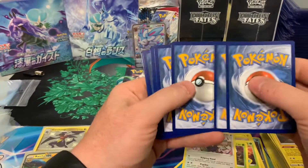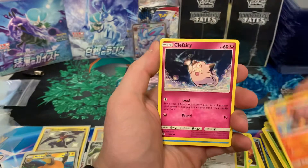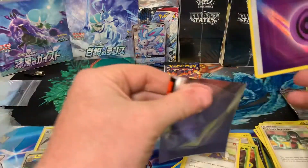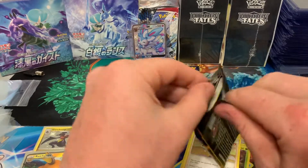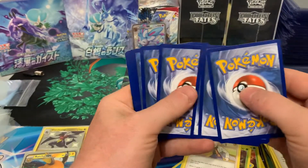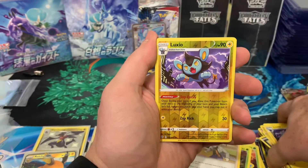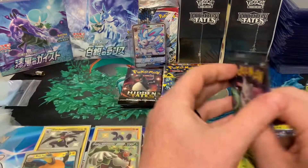Between Rillaboom V and Indeedy V in Shining Fates, that seems like the only thing I pull. It's getting very frustrating. Charmander, fairy, Psyduck, energy, Surge, Sabrina — we got a psychic energy and a Blaine. Halfway point — see if we can hit another full art shiny. A full art trainer would be nice too. Koffing, Shanx, Grooky, Trapinch, Yanma, energy — and a Luxio, Luxio, and another Rillaboom.